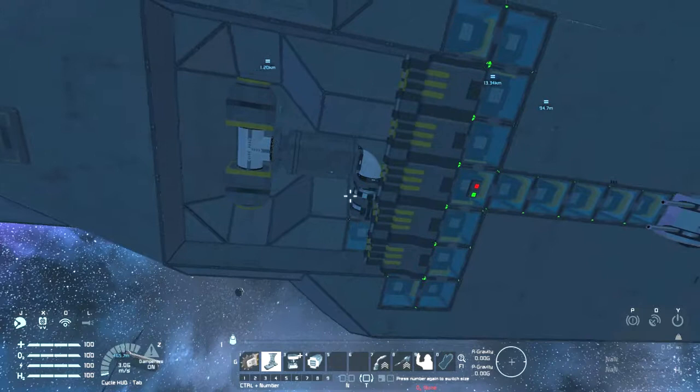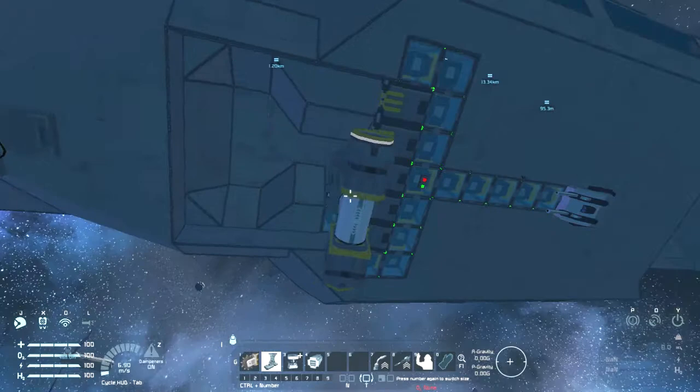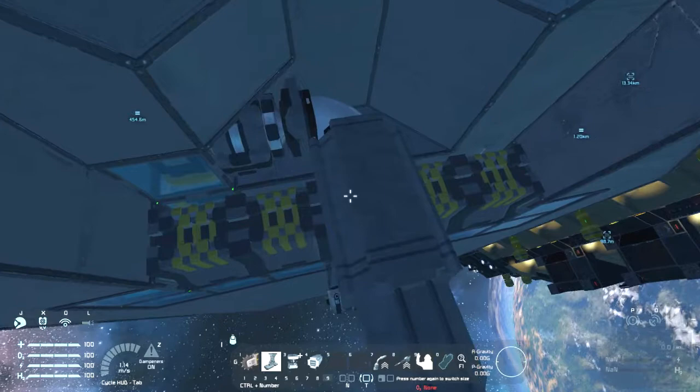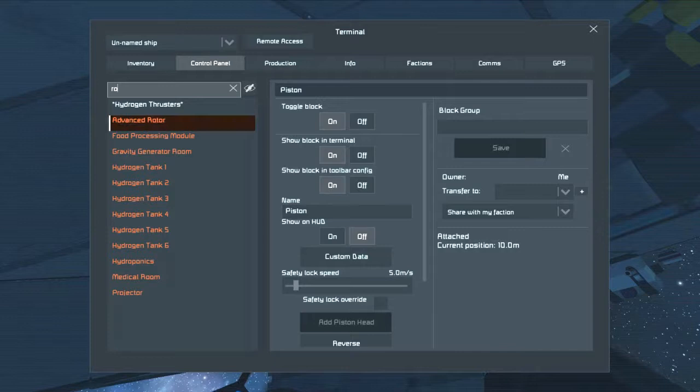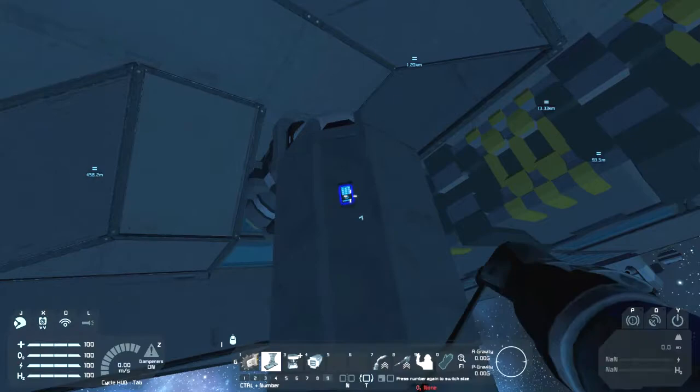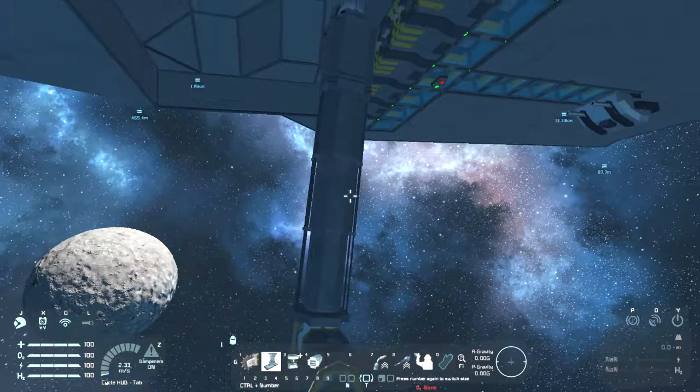If safety locks were not used for this, they will pretty much smash up the inside of the ship. But it looks good because the cockpit is right in the other area. Once it's fully deployed, you can see how the safety locks keep everything in order. When their safety locks are on, it will prevent them from damaging things, like you saw over there. What a handy trick to use, especially when you have complex moving parts such as this.